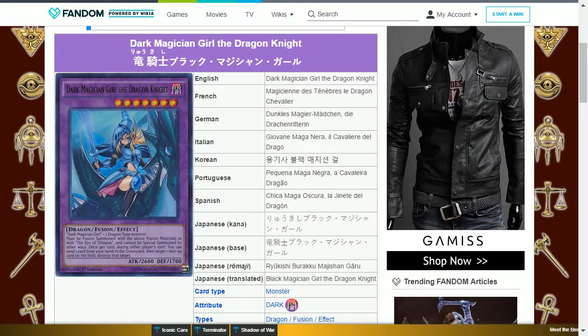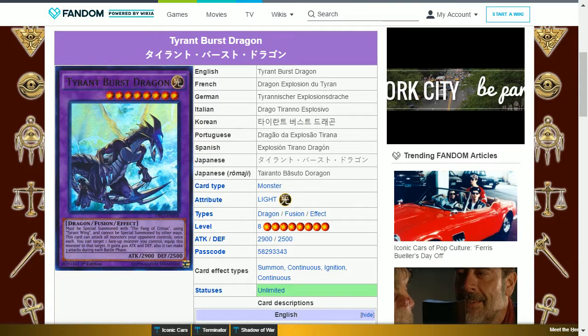The next card is Dark Magician Girl the Dragon Knight. This is a dark dragon fusion level 7 with 2600 attack and 1700 defense, requiring Dark Magician Girl and a dragon monster. It must be fusion summoned with the above materials or with the Eye of Timaeus and cannot be special summoned by other ways. Once per turn during either player's turn, you can send one card from your hand to the graveyard, then target one face-up card on the field and destroy that target. This helps to remove cards before your opponent has the opportunity to use them.